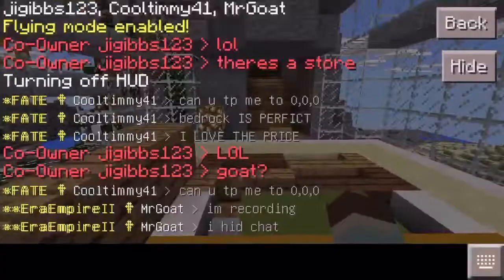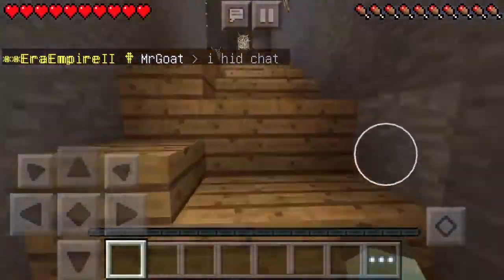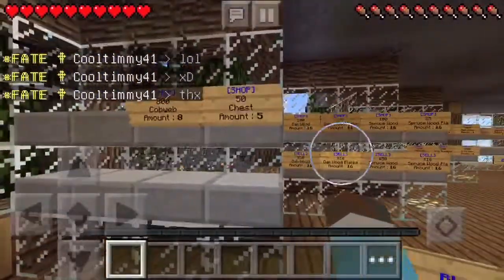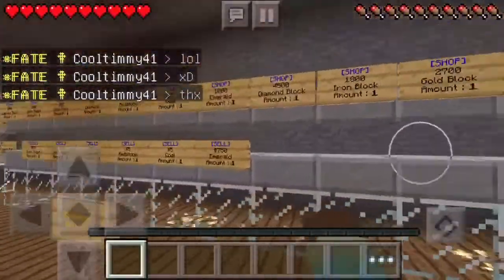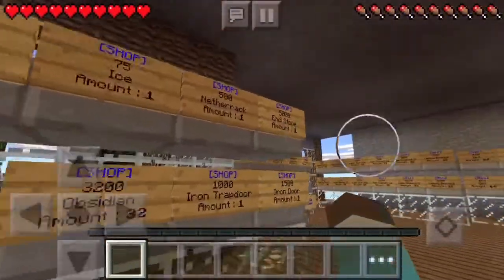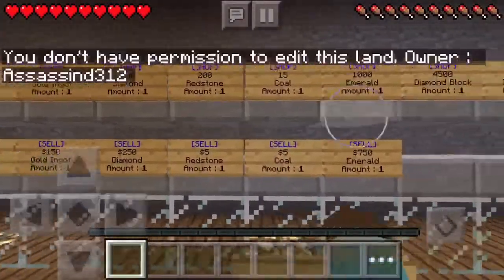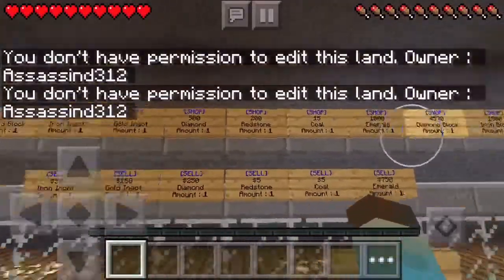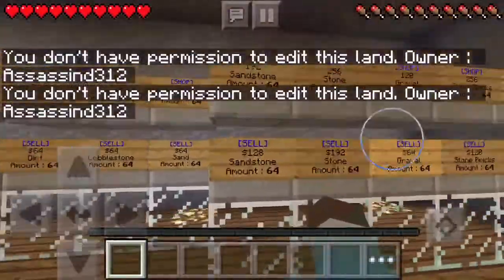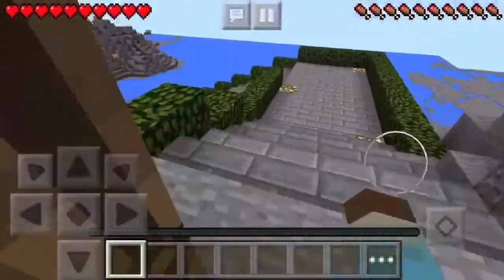Over here in this area is the blocks shop. They have plenty of blocks — chest, cobweb, all the things you'd find on a normal factions server. They also have netherrack, all the mineral blocks, and basic blocks like dirt and stone.